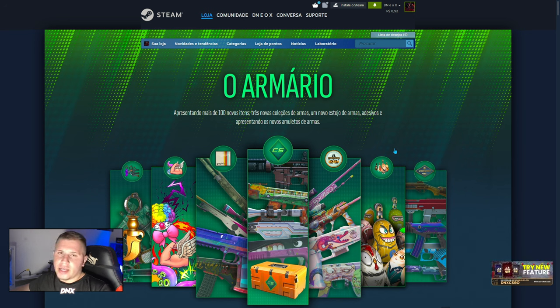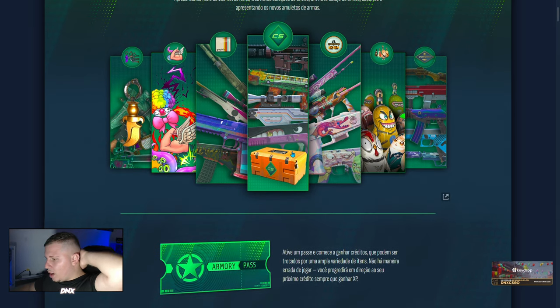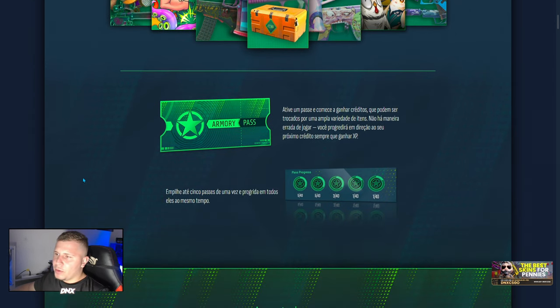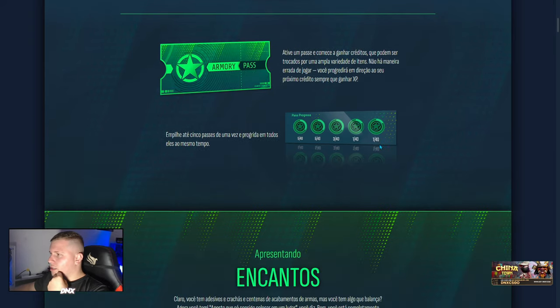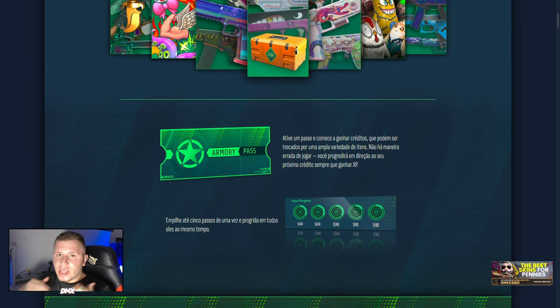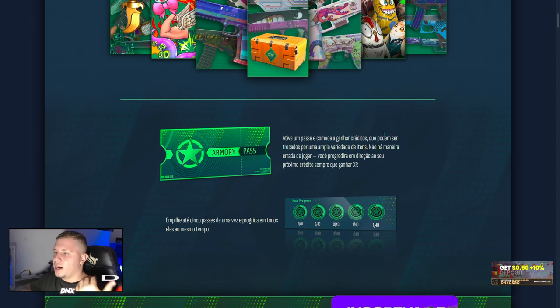Então, acredito eu que a Valve tem que dar prioridade, sim, ao jogo. Deixa eu só explicar — vou mostrar para vocês e vou simplificar tudo que está acontecendo nessa operação. É basicamente o seguinte: você vai comprar um passe, que é o Armory Pass. Está escrito aqui — ative um passe e comece a ganhar créditos. E com esses créditos você vai pegar skins. No CS2, assim como no Prime, você tem a opção de ganhar o dinheiro de volta ganhando as caixas. No passe aqui do Armory é a mesma coisa.